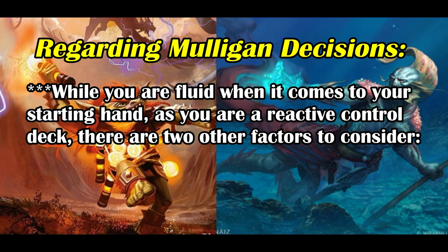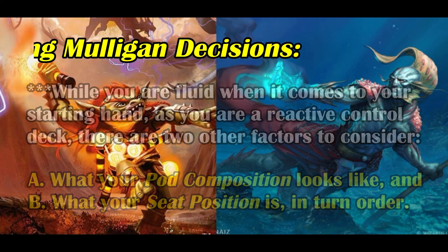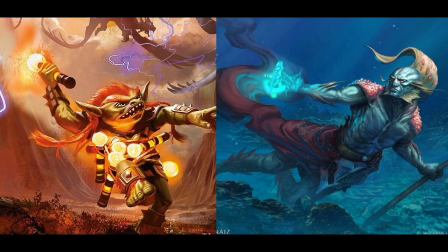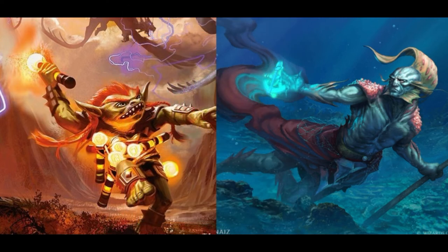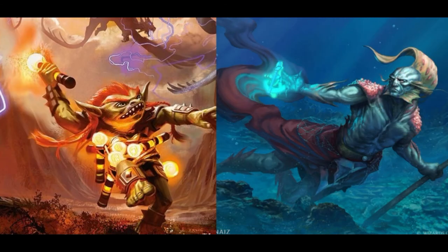Keeping or shipping a starting hand is also contingent on your pod composition and seat position. If you're sitting at a table with a creature-light deck such as Opus Thief or Kess Consultation, then keeping a hand with Mystic Remora and a blue source will probably pay dividends, especially if you're going before them. Likewise, if you expect a creature-heavy pod, having a Pyroclasm effect in hand may result in a dead card. Creature-centric decks involving Yisan, Tymna, and Najeela may struggle against you, as our board wipes are generally Pyroclasm-style. This isn't a hard and fast rule, but we can profit off creature-centric decks meta-depending.